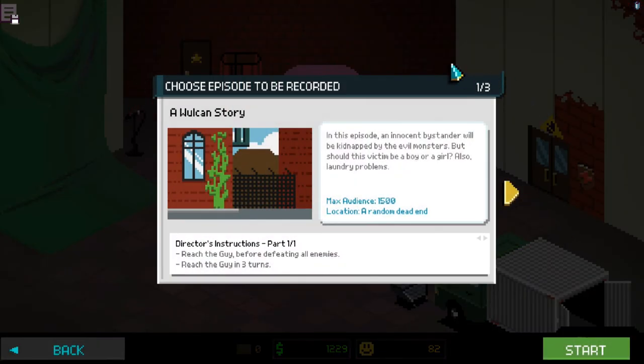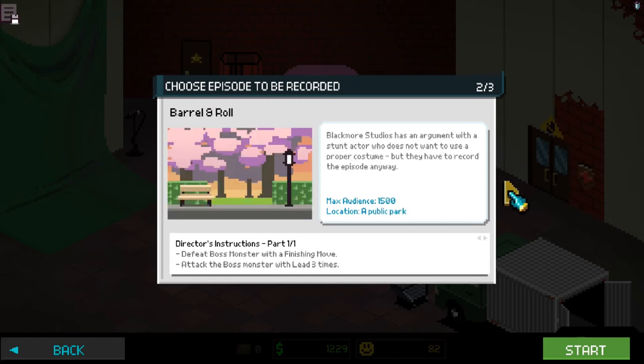We have a couple of choices. Our first option is: in this episode, an innocent bystander will be kidnapped by the evil monsters — but should the victim be a boy or a girl? Also, laundry problems. We have a max audience of 1,500 and a location of a random dead end. We have to reach a guy before defeating all enemies, and reach the guy in three turns. That's one of the choices — we have two of three.